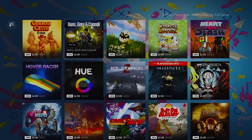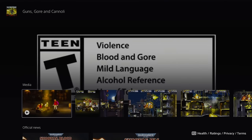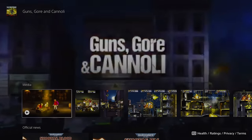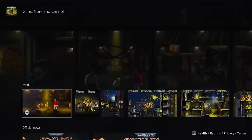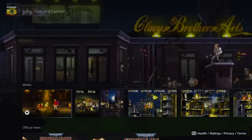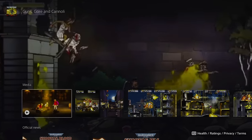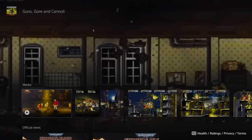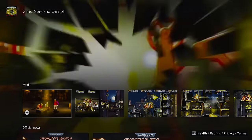One of my viewers on Twitch requested I stream Guns, Gore and Cannoli and I'm really glad they did because I normally would have never played it. It's only $3 right now. It's a really fast-paced run-and-gun game where you're shooting zombies, really over-the-top with a ton of gore and body parts flying everywhere. You play as some Italian mobster and can beat it in a few hours. If you're a fan of run-and-gun games like Alien Hominid, check this one out.